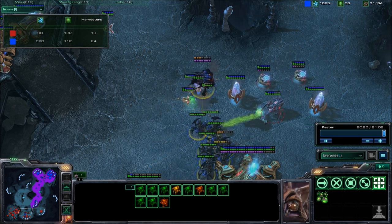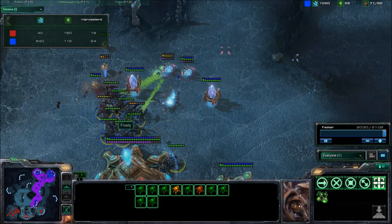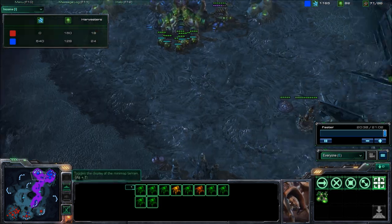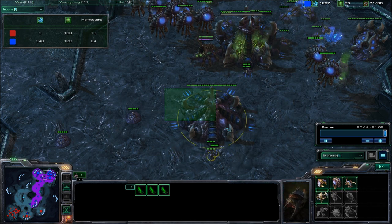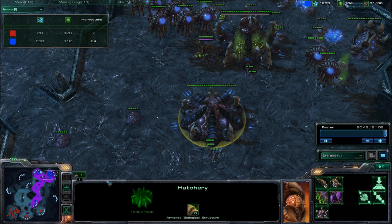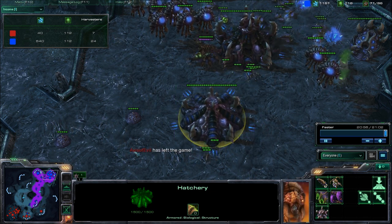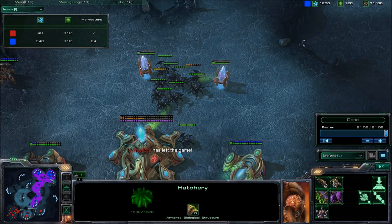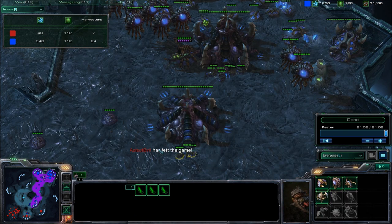It looks like it's pretty much game. I put in an in-base hatchery because I wanted to get more Zerglings out — I think that was a little earlier in the game. And it looks like Axis of Evil just left, so it looks like I've just won that game. I decided to go for another in-base hatchery just to get those extra larvae.